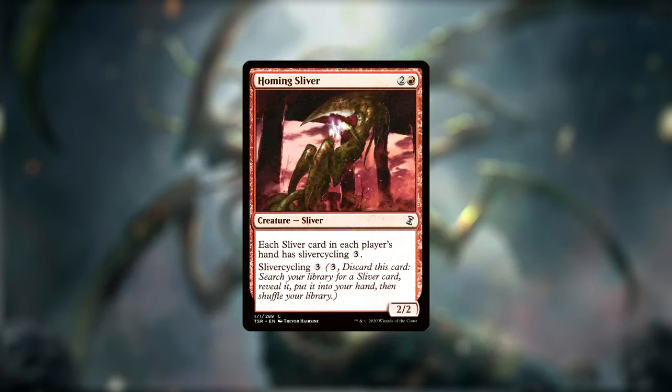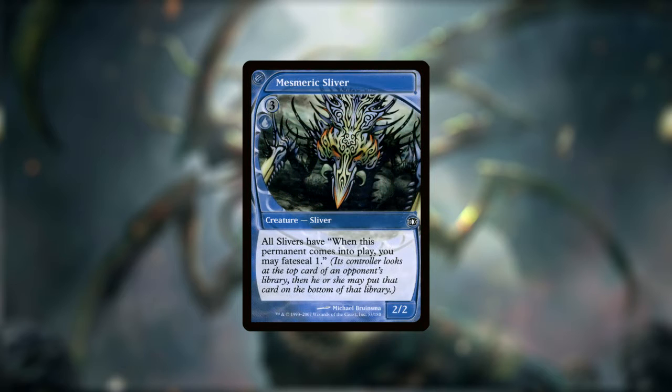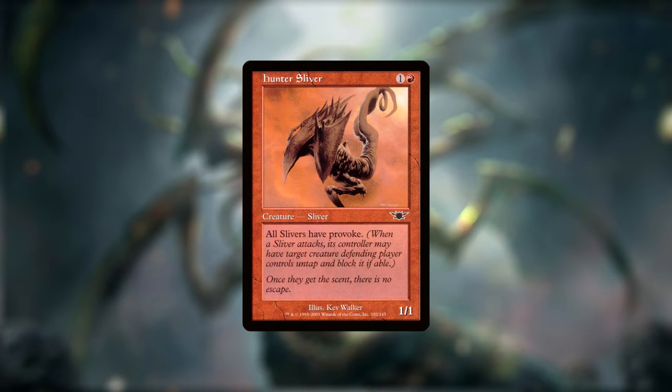Sliver Cycling 3 means that all Slivers in a player's hand can be discarded for three mana to search that player's library for any Sliver card and add it to their hand. Fate Seal 1 means that when a creature with Fate Seal 1 enters the battlefield, we get to look at the top card of an opponent's library and choose if you want to put it on top or on bottom of their library — think of it as Scrying, but for your opponent's library. Provoke says that when the creature with Provoke attacks, you may target a creature that the defending player controls, untap that creature, and have it block the creature with Provoke.